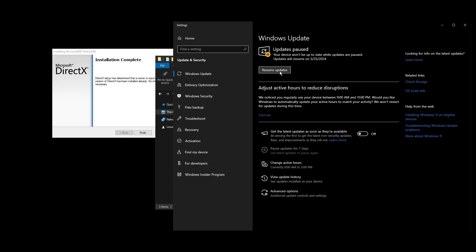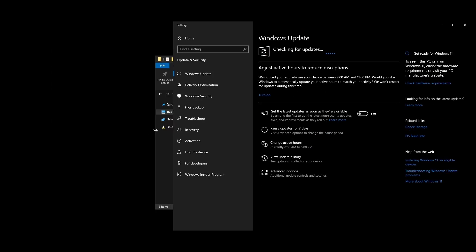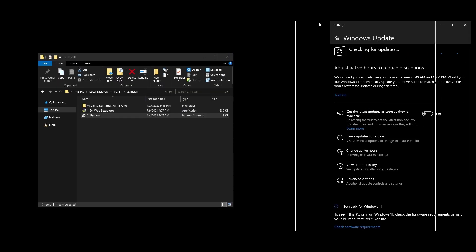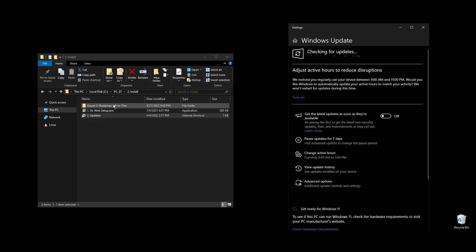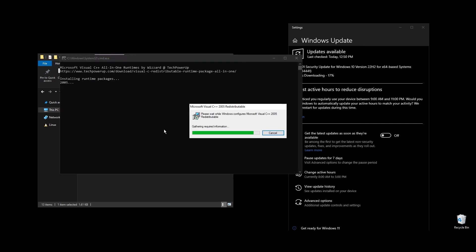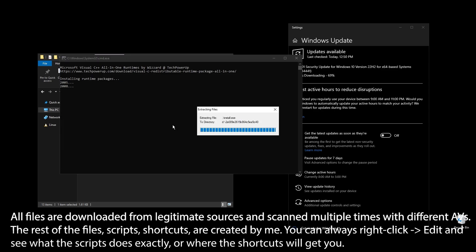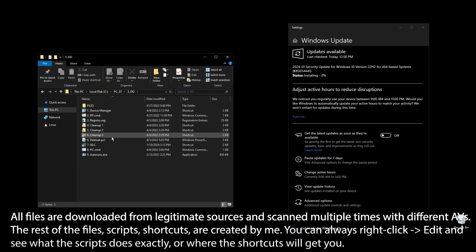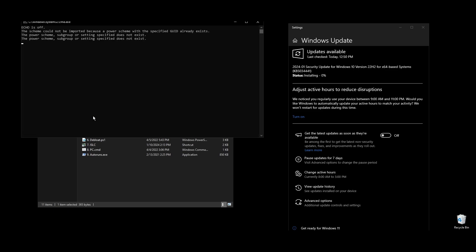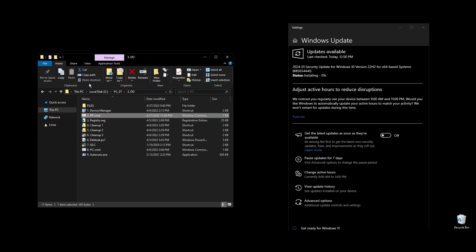Once all Windows updates are done, go ahead and pause Windows updates for as long as possible. What I personally do is pause them for 2 to 3 months, then do everything that's available, redo everything in this video, and pause them again. This way, my PC always feels fast and responsive. Once everything is installed, we are ready to start optimizing your PC to boost FPS in Baldur's Gate 3 and generally every single game that you play.